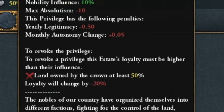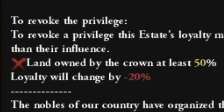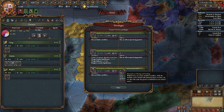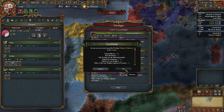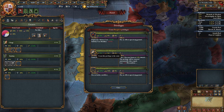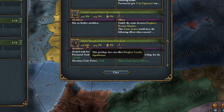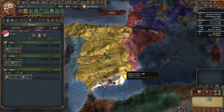Moreover, a very — and I mean very — bad privilege has been added to us: Fractional Nobility. I don't know what it means, but we need to get rid of it as soon as possible, and it won't be easy because we need 50% of crown land. That's why the only privilege I'm taking for the nobility is supremacy over the crown. I don't distribute monarchy points among the other estates. However, religious diplomats will still be useful for the clergy. Clerical education is also important, and we don't take cheaper advisors. Only for the burghers' estate: preferential loans — you all know why. We seize land and recruit the army.